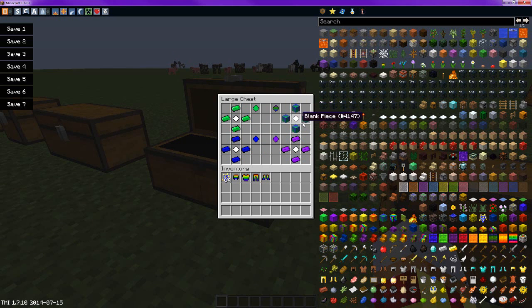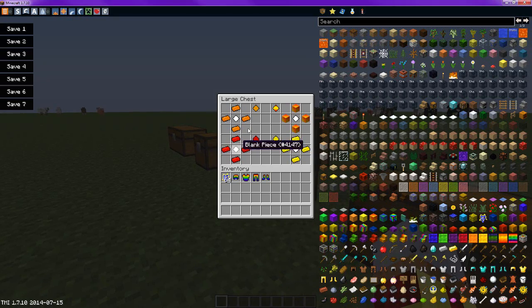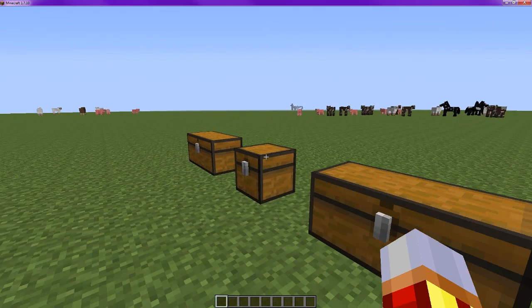To get the cool pieces and warm pieces, you use the cool blocks and the warm blocks. Orange gets you orange. Yellow, yellow. Warm blocks get you warm pieces. Rainbow pieces are just a blank piece with rainbow blocks surrounding it.